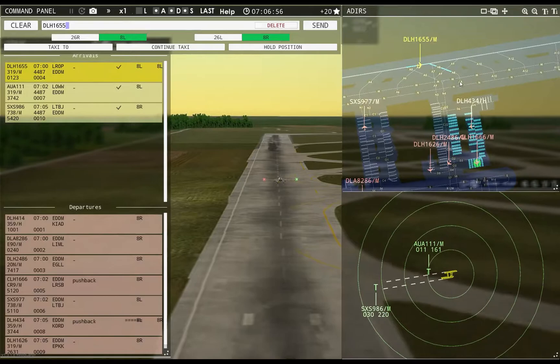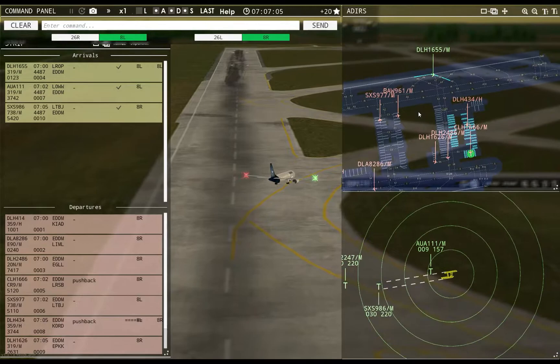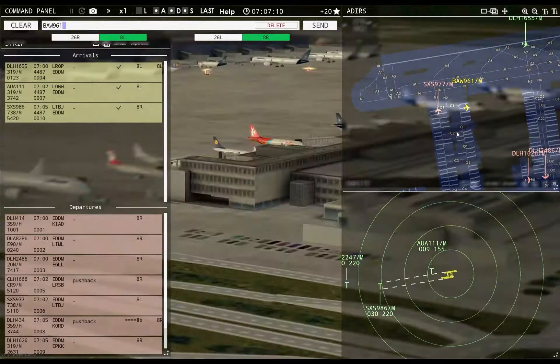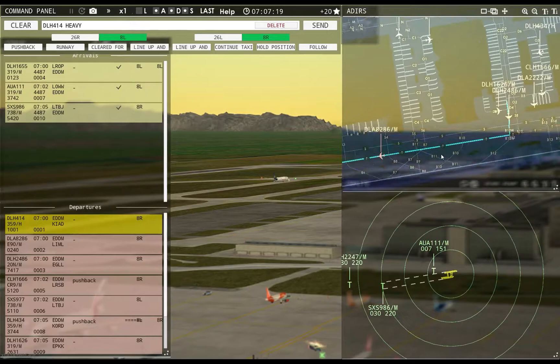You are going in. Lufthansa 1655, taxi to apron via November 4, Delta 6. Ground, Speedbird 9061 requests pushback — Speedbird 9061 pushback approved, expect runway 8L. Let's really hope that their lineup is what's fixed as well.